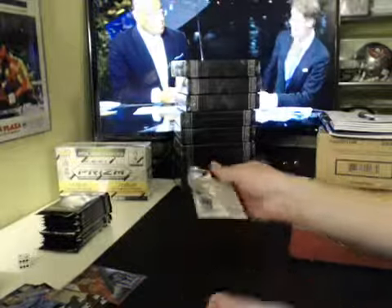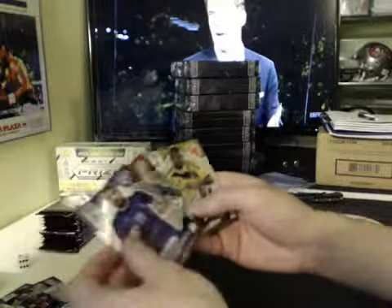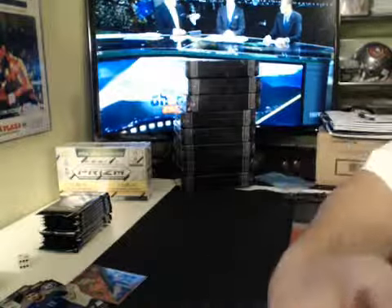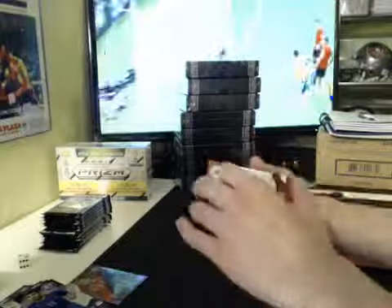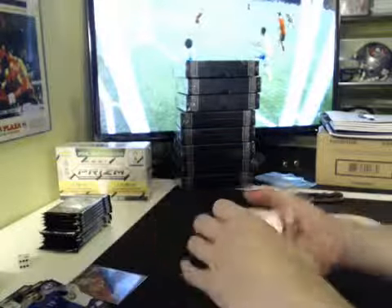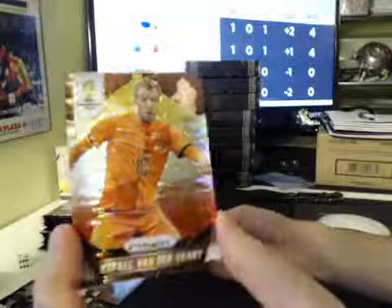Gianluigi Buffon, Italy World Cup Stars base version. Prism — Lucas Neill, Australia Cup Captain, Prism. Base packs. Raphael van der Vaart, Netherlands, red and yellow Pulsar Prism. Diego Forlan Prism, Uruguay.